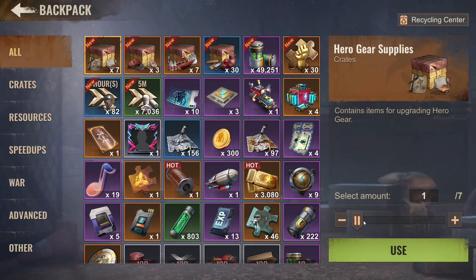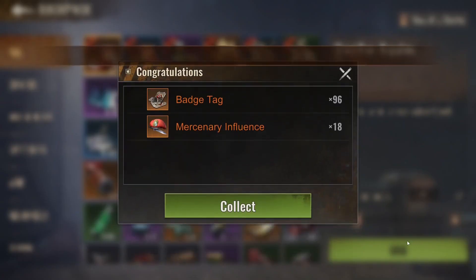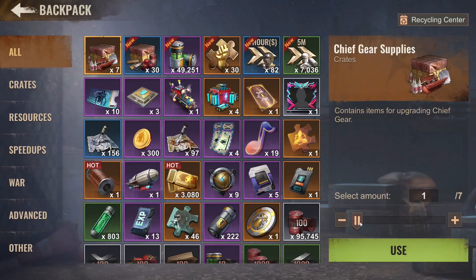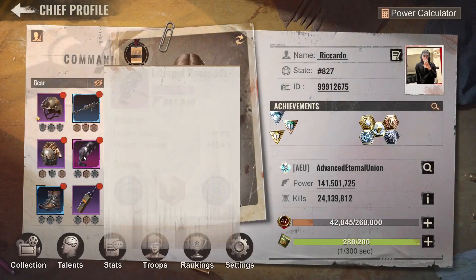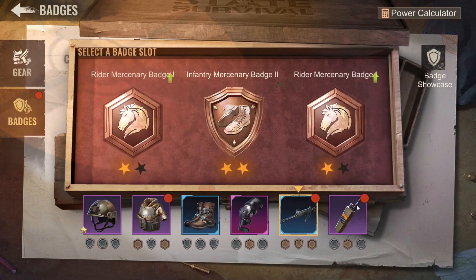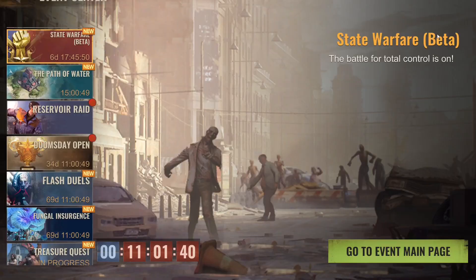I still have some left in these boxes which I just bought, so let's take all of these — 5K hero gear and 18. Okay, that's not that much to be honest, but there are a lot of materials here as you can see. I think I still have enough for one upgrade — 100%, it must be. Not the big one, but at least the smaller one.